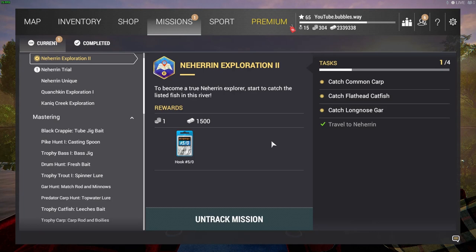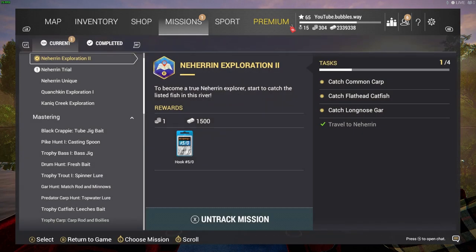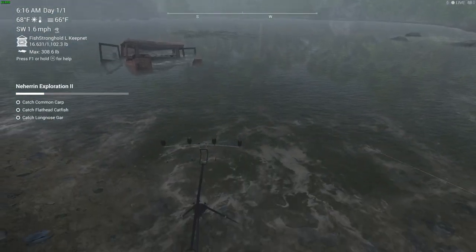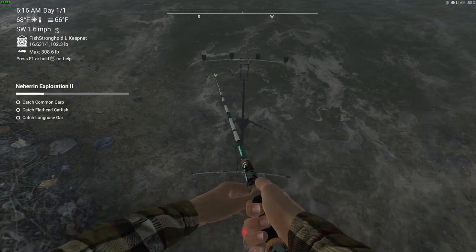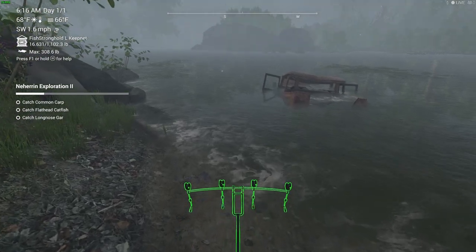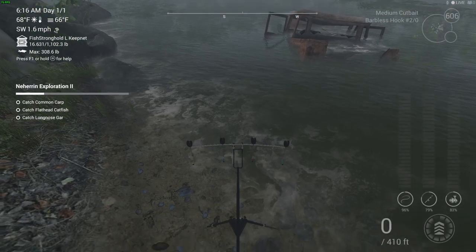Welcome back. We've got some more Fishing Planet for you here today, doing missions — Narrahin Exploration 2. I hope I'm saying that right. We did Exploration 1; this is Exploration 2. I've tracked the mission and we've got to get carp, flathead catfish, and long-nosed gar, so we should technically be able to get that pretty quick. There are only three fish we need to catch, so I've put on some different baits.